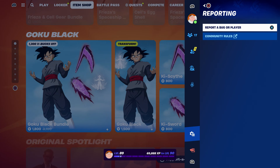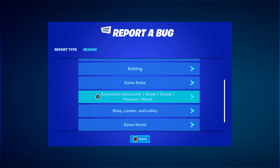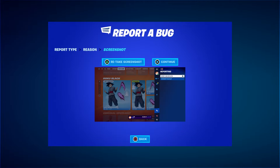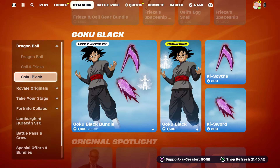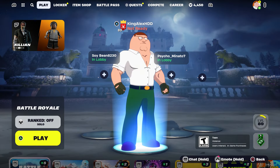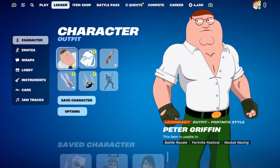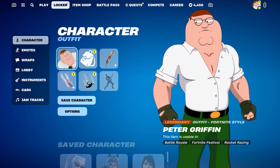Press the pause menu, go to Reporting, then Report Bug. Go to where it says Shop, Locker, Lobby, and then go to where it says item or V-Bucks are not appearing. Click Continue and click Accept, then click Close. Come over here and we are going to start up a Battle Royale. Once you start it up, just hover to the Locker and wait until the game starts.